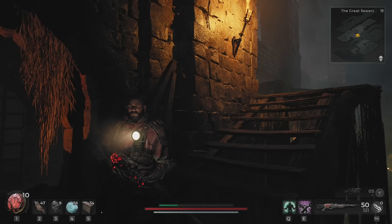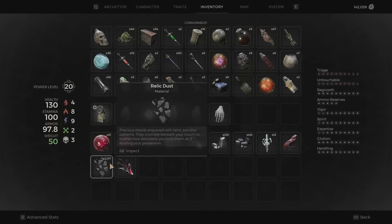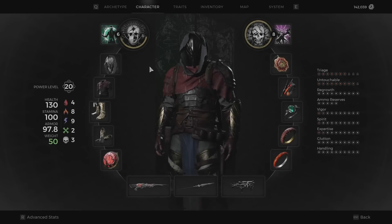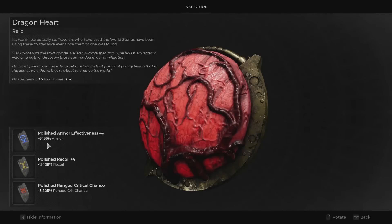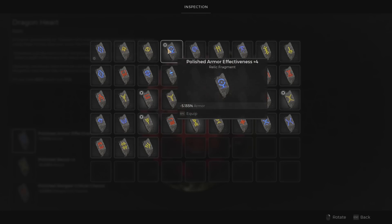I found a different way to do it which is much more efficient — you get a lot more out of it. Not only do you get infinite money, you get infinite relic dust. As you can see I have three thousand relic dust plus here.